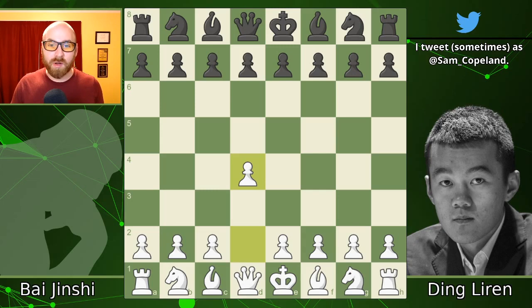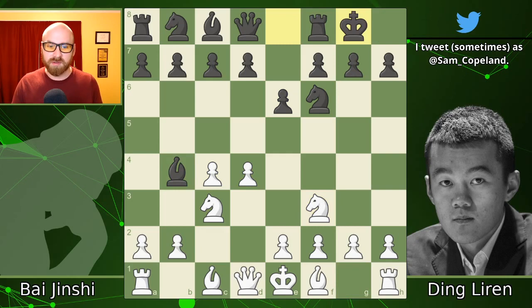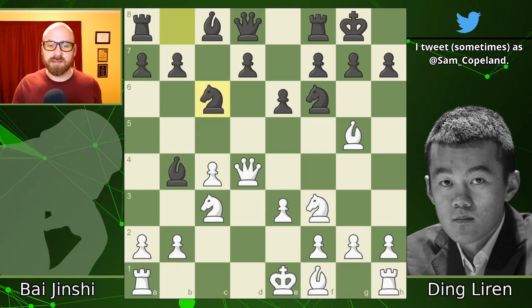Bai selects pawn to d4 and Ding Liren chooses a Nimzo-Indian defense in this position. After the trade on d4 with queen takes d4, knight c6, the novelty here is queen to d3, but this is a pretty normal position and it seems likely that both players might have this position on their computers with quite a lot of analysis of this line.